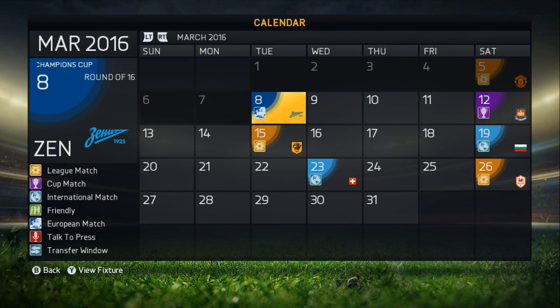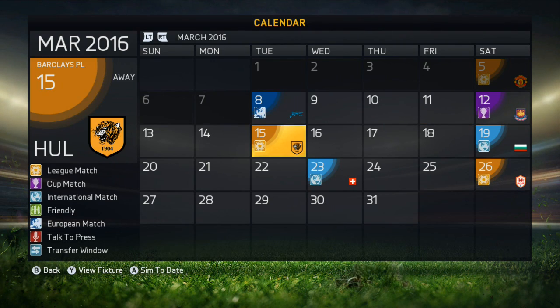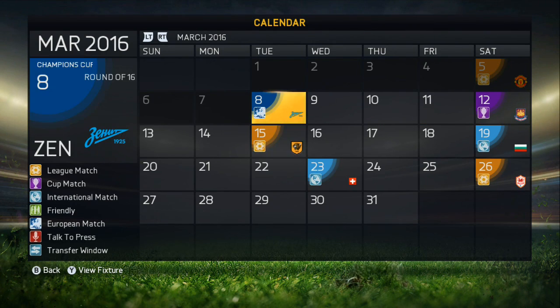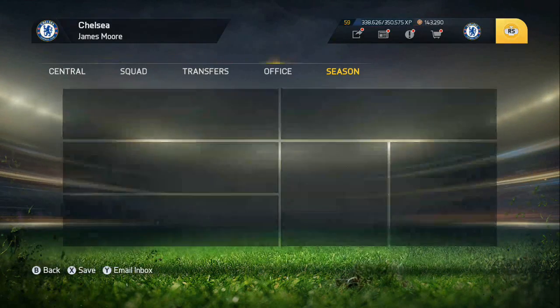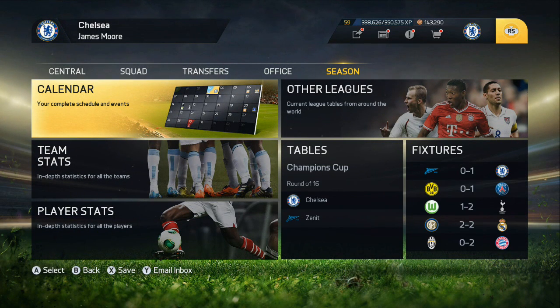Hello guys, welcome back to the video. Jono here bringing you the next episode. We're in my FIFA 15 career mode with Chelsea. In today's episode, we finish off the Champions League last 16 against Liverpool, where we take a 1-0 lead into the second leg. We also have West Ham in the FA Cup quarterfinals and Hull in the Premier League. Let's jump straight into the first match against Hull City and see if Ciccaoie can continue with his immense form across all competitions.